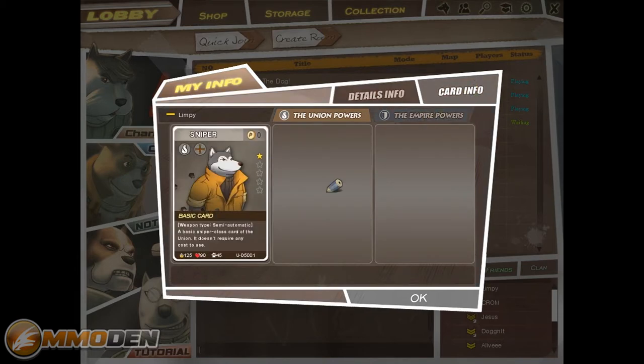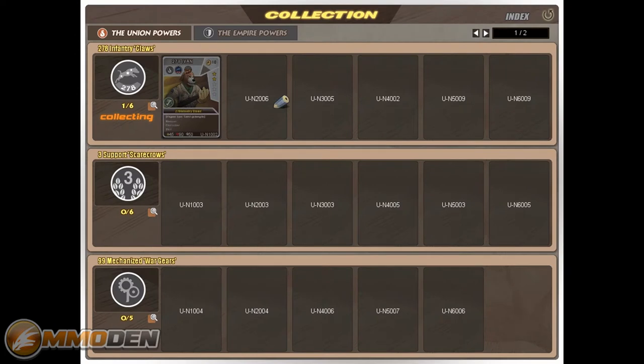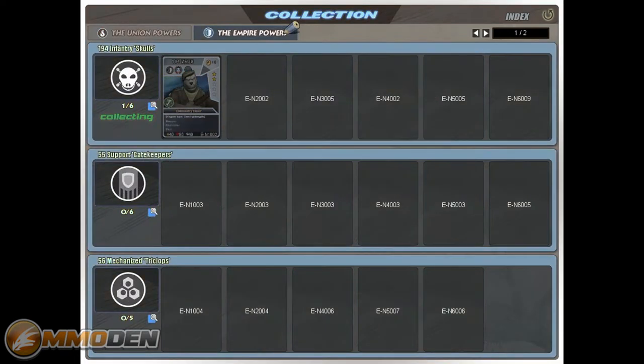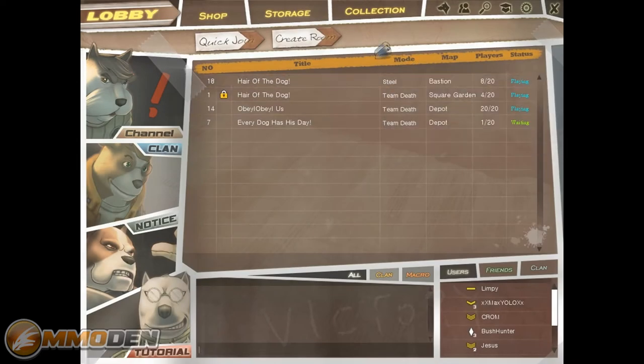You can see all your stats and stuff like that, then you've got card info. I'm on the Union side and the Empire side — I have a sniper. You can get all kinds of different cards in different ways. Here's my collection: 278 infantry claws. You can see all the different types of cards on the Union side and Empire side. There are a lot of different characters you can collect, ranging from snipers to machine guns to medics to shotguns and all kinds of different stuff.